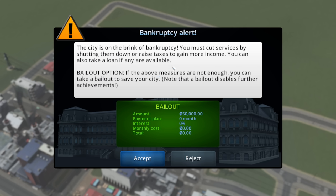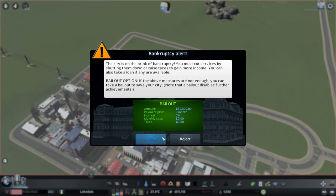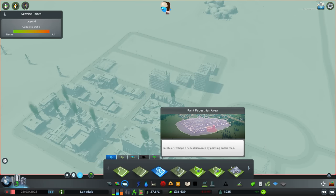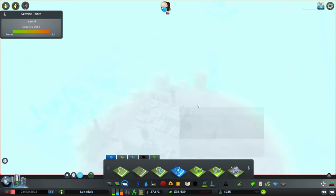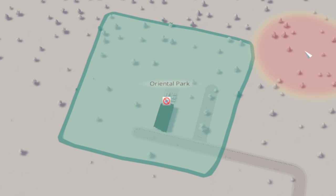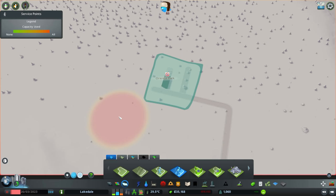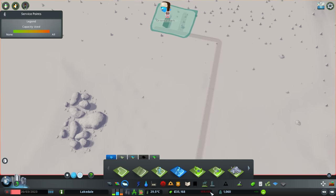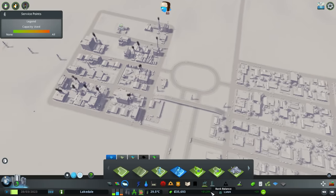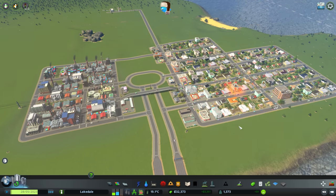The city's on the brink of bankruptcy — there's a free $50,000 loan offer. Why are we that far in the red? The pedestrian area costs money, but I only built one service point plus one road. The only explanation is we're charged for how much area we zone as walkable, which is like the dumbest mechanic imaginable. But I'll have to save a bunch of money and take a more reserved approach.